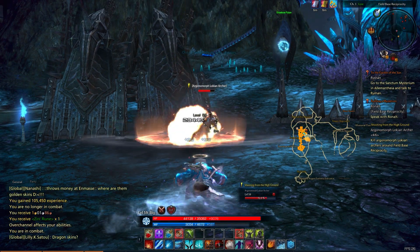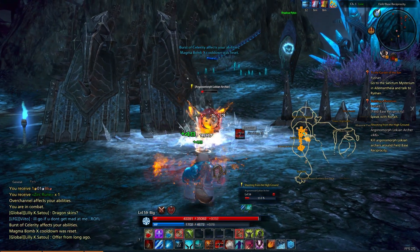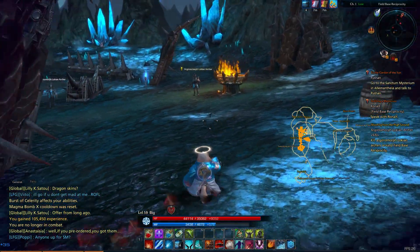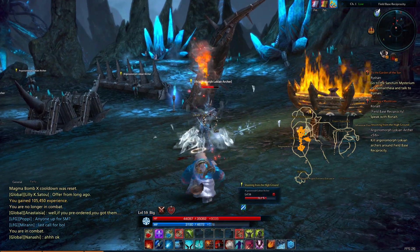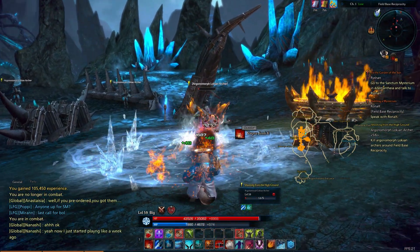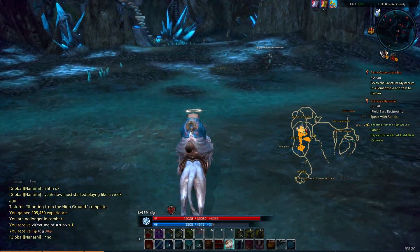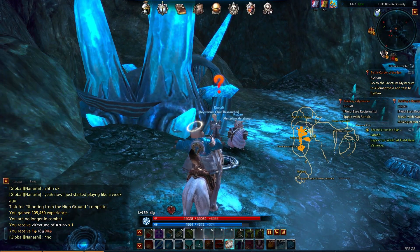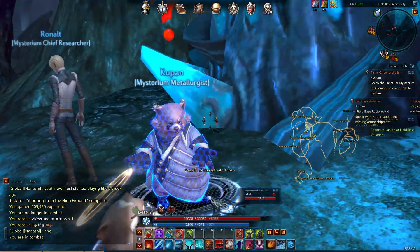We also need to find our buddy Ronald. Before our speed casting wears off, I'm going to try to get one more. Argonomorph Lockean archers — down. So now let's go find Ronald. He should be right here. Building Mysterium — find Kupen, who is right here, and complete that.